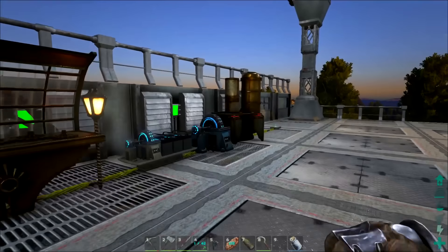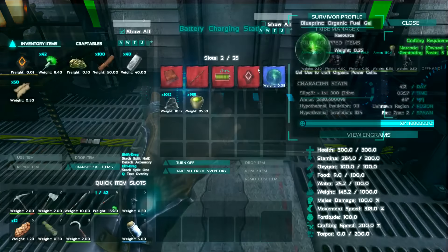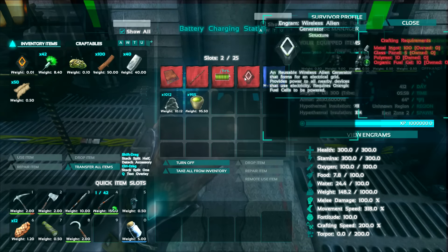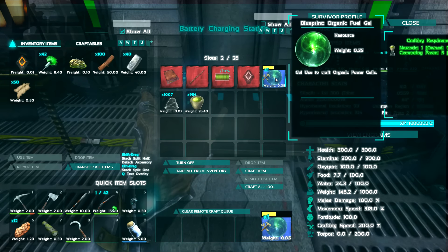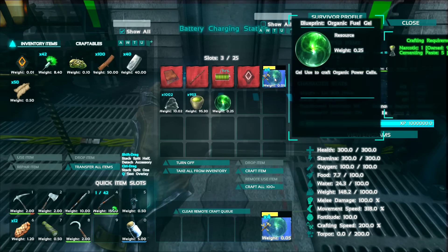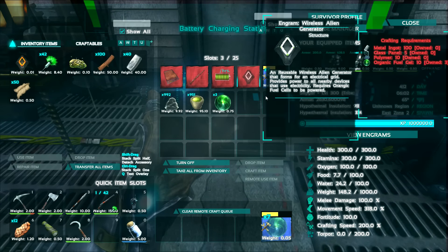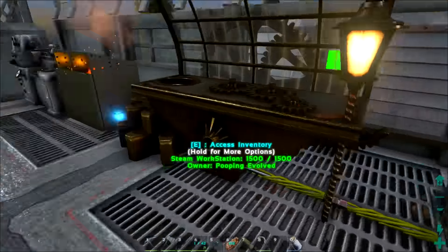Today we're going to play around with some stuff over here at the charging station. I'm really interested in this wireless alien generator. I want to see what this is all about. We're going to need to make 10 fuel gel in order to do that. Let's go ahead and craft one of these. Okay, so we can just craft up another nine. There we go — that'll be 10. And we'll need some glass panels, polymer, and metal ingots to make that.